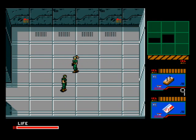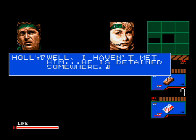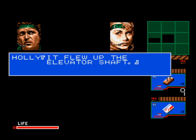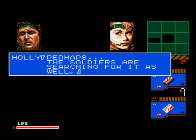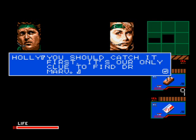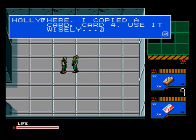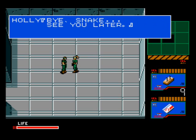You'll rescue Holly, who informs you that Dr. Marv is safe but his whereabouts are unknown. However, he did send a clue attached to a carrier pigeon, which unfortunately escaped up the elevator shaft and is potentially on the rooftop. Other guards are searching for it too, so your next mission is to find the pigeon. She changes her frequency to 140.76, gives you ID card 4, and heads off to collect information while you find the pigeon.